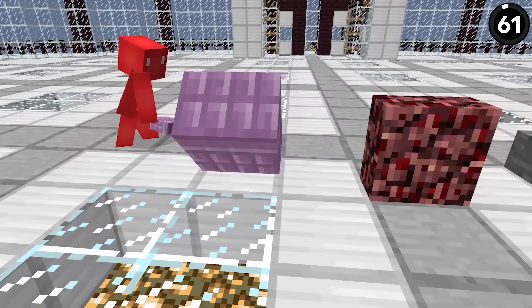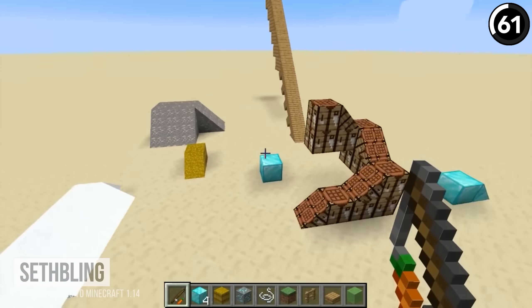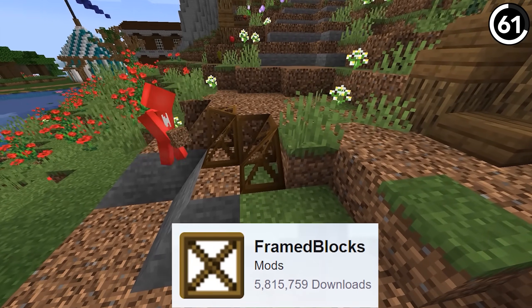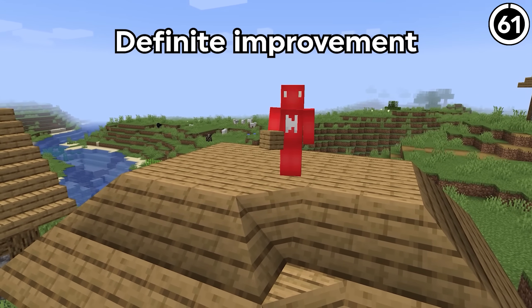That's probably the same reason why these other sloped blocks have never made it into the game. A feature like this is possible in vanilla Minecraft — Sethbling's command blocks even prove that. But doing the wacky diagonals and bumps we see in the Frame Blocks mod is just a pipe dream. Though seeing a roof built like this instead of one with stairs and slabs is a definite improvement.